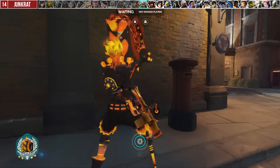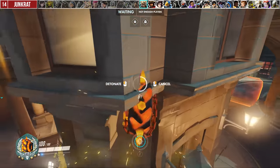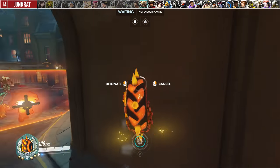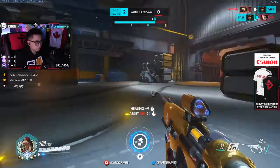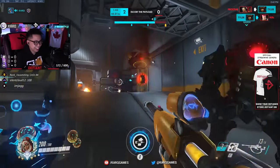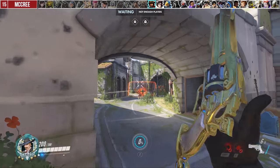With Junkrat, a mistake I often see is people gunning for enemies immediately and feeling like they have to detonate it as soon as possible. You can be patient, as the tire ends up being a 10-second zoning tool and can buy time — watch the clip of an entire team backing way up beyond spawn just to avoid it.